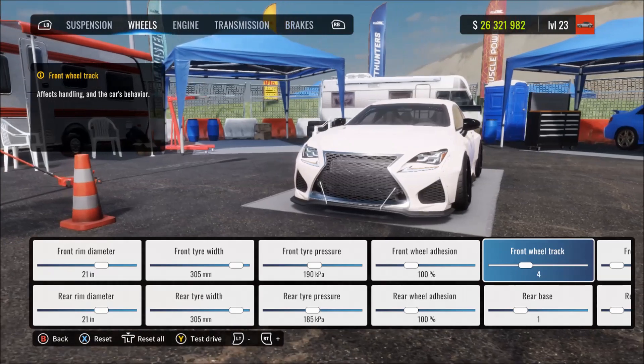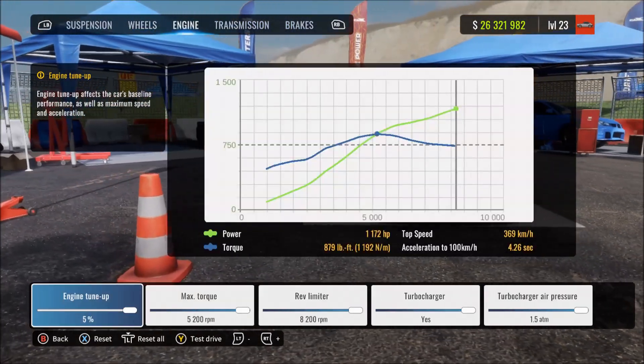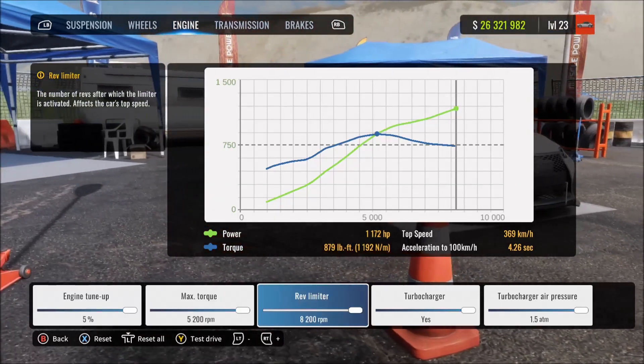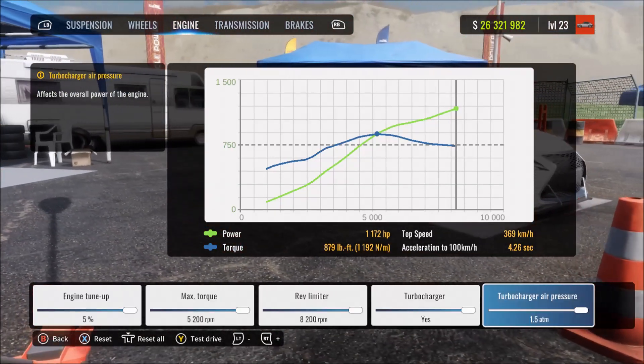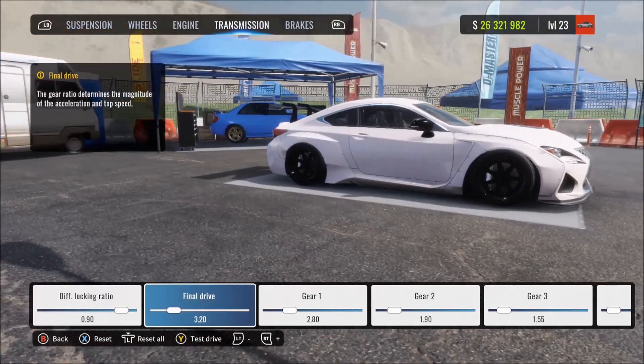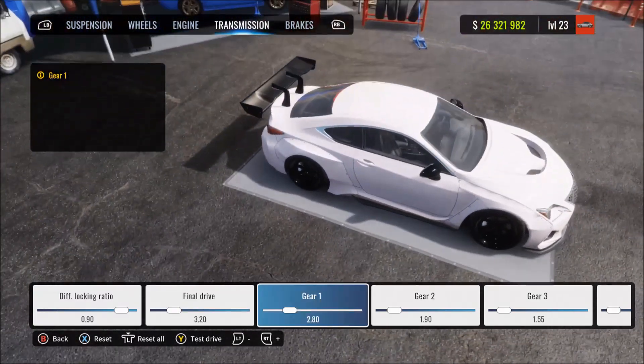We've got max power on this one, so it's quite aggressive. It might be a bit much to handle for steering wheel users if you're kind of just getting used to drifting and you're new to it on the steering wheel. You might just want to drop the power down a bit, maybe drop the tyre width — basically drop the grip and the power to make it easier to manage.